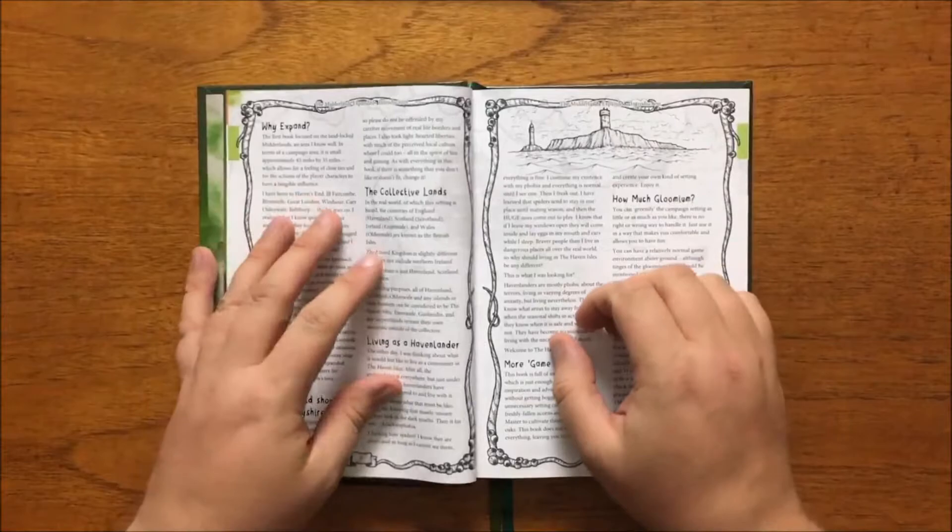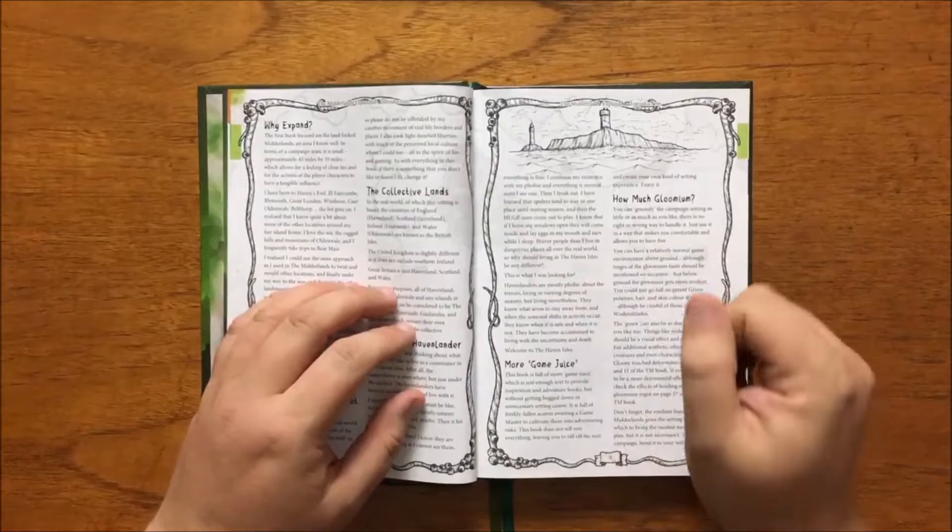The lands are Havenland, which is England; Scrotland, which is of course Scotland; Emeraude, which is Ireland; and Oldenwale, which is Wales. They are collectively known as the Haven Isles.